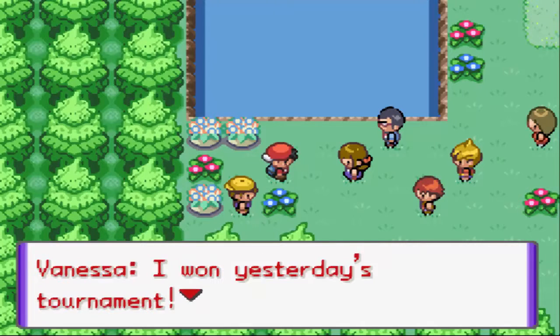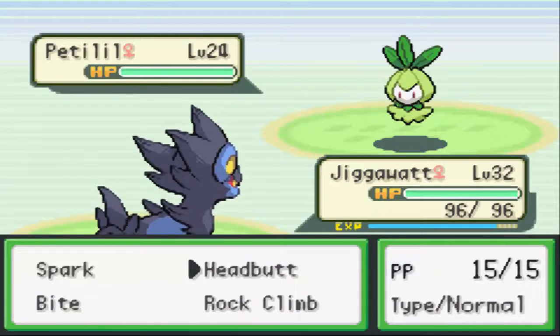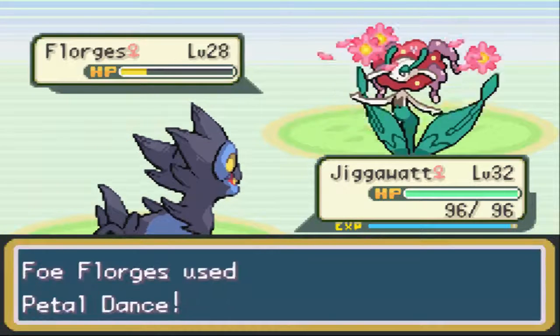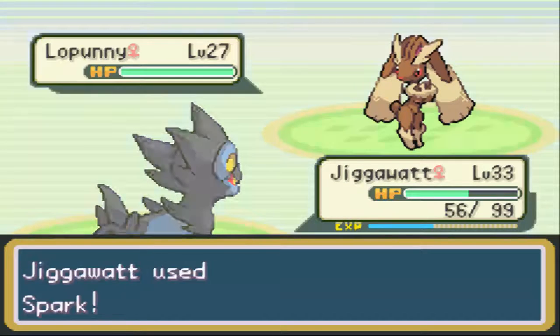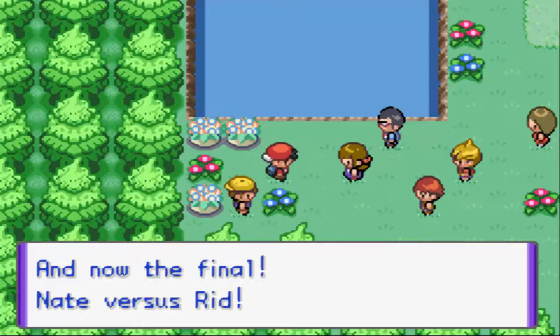Vanessa says she won yesterday's tournament and she'll win this one too. No she won't. A level 42 - wait, level 24 even. Oh my god, that was a Floridus! That was kind of out of nowhere considering her previous Pokemon was level 24. That little Ponyta is dead. Alright, so it's me and Nate in the final.